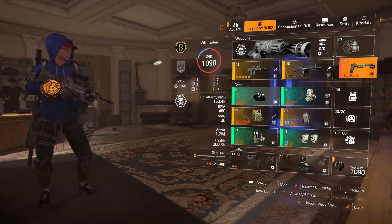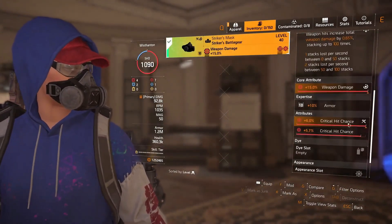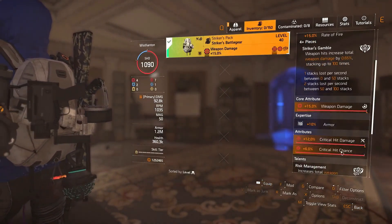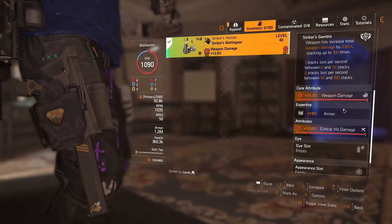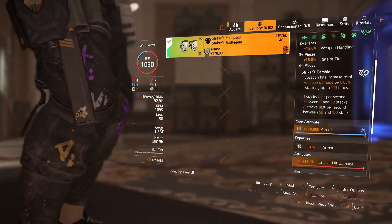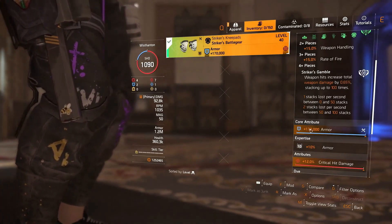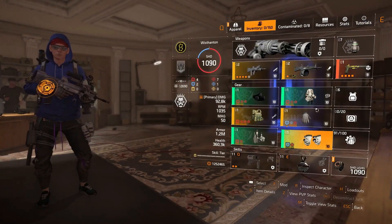For the actual gear pieces, I've gone for four-piece Strikers, which is a bit of an obvious choice at the moment. On all the pieces I've pretty much gone crit chance on the mods and stats. On the mask I've got crit chance, on the backpack I've gone for crit damage and a crit chance mod, and also weapon damage. On the holster I've gone crit damage and weapon damage. On the knee pads I've gone for a little bit of extra armour just to bring that up to 1.2 million — I was running it at 900K armour with a weapon damage core but I was going down far too often.